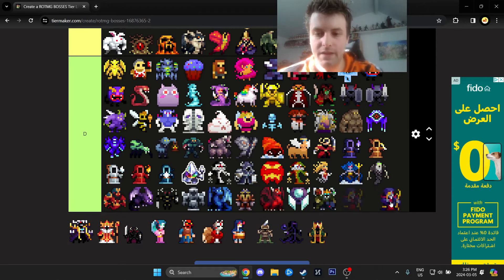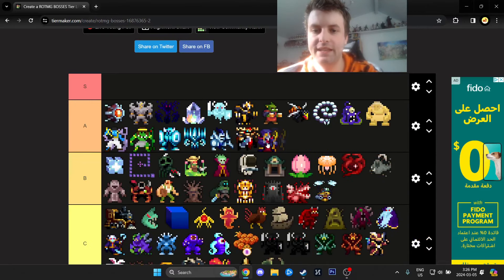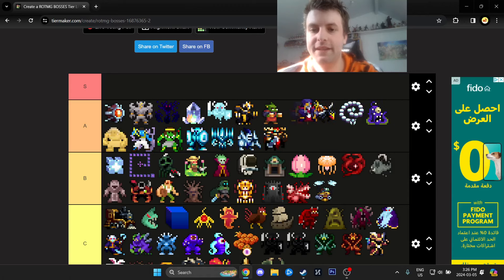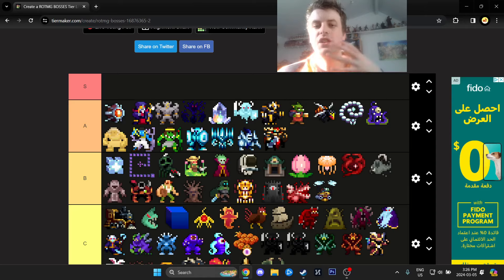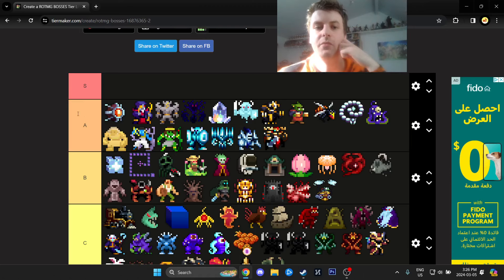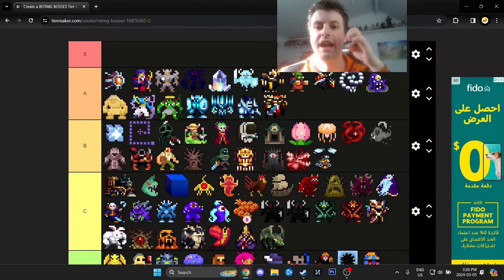Gemsbok is probably the second easiest Sanctuary miniboss. I'll put it similar to Marble Colossus. Gemsbok when it came out was very easy because there was a safe spot, but nowadays there is no safe spot — you have to actually know what's going on and where to stand. It requires more knowledge and is much easier to die to than everything below it.